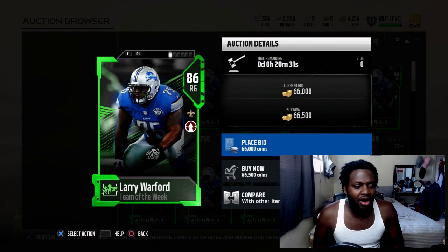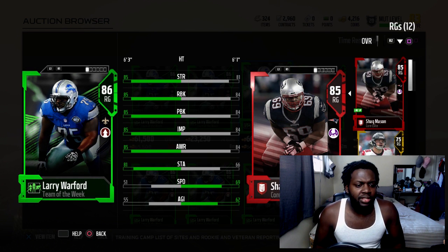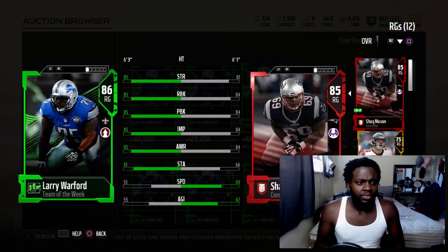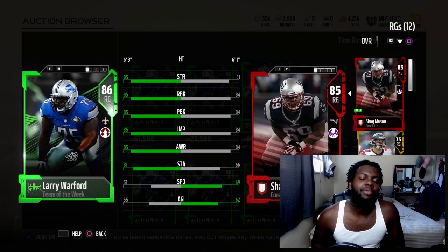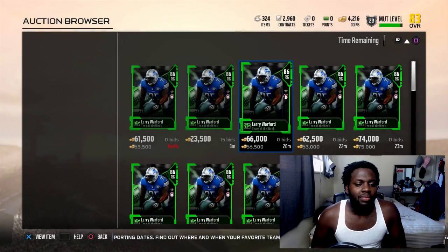Next up is Larry Warford, right guard. He has 85 strength, 85 run block, 85 pass block, 85 impact block - he's 81 overall. He's not that much better than Shaq Mason, just like plus one, but this looks like a decent right guard. He's going for at least 60k, so it's not bad.